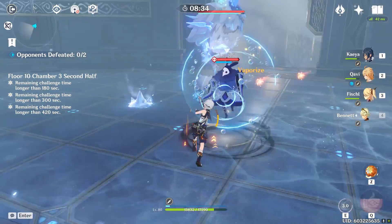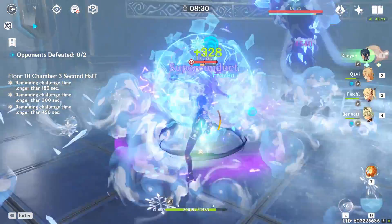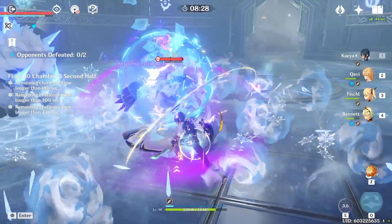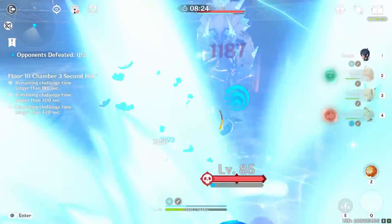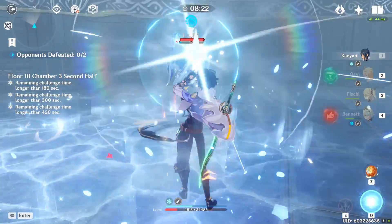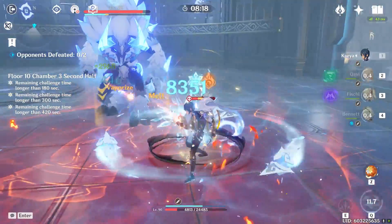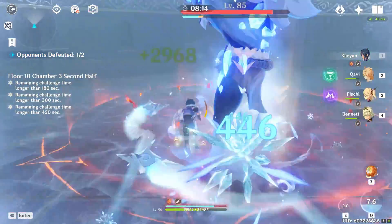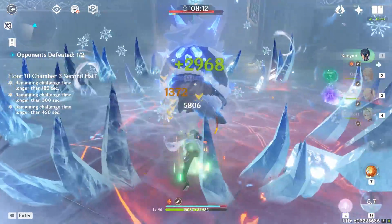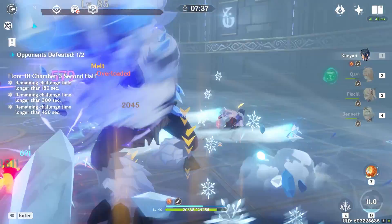For floor ten chamber three, just like previous floors — focus the mages instead of the big bosses. These guys are the most annoying things in the game aside from Sheer Cold. The other guy hits hard but you have Bennett to heal back up. Focus the mage down so he's not annoying you with bubbles, then burst down the main enemy. With Fischl and Kaya, he's really not a problem.